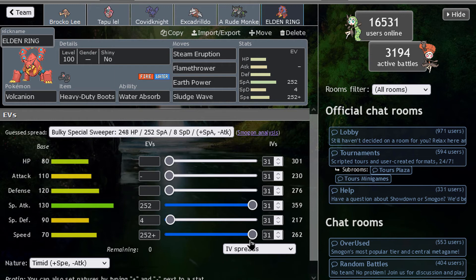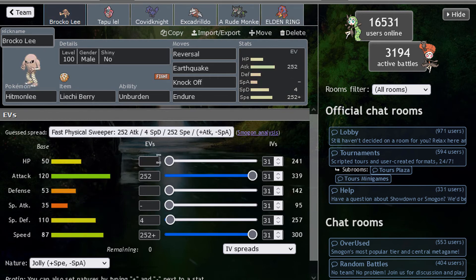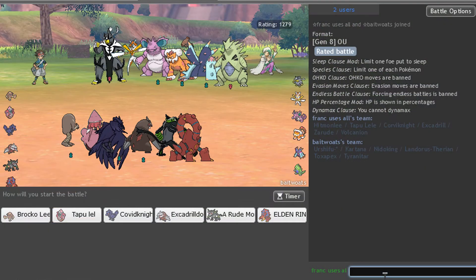Last but not least, we have a wallbreaker in Volcanion as well, which switches into Fairies pretty nicely. Goes for Sludge Wave, Steam Eruption, Flamethrower, and Earth Power as the last move — very nice. I think this team could do pretty decent. Hitmonlee can shine and do a lot of damage. It's very offensive — I think this is the best team for him. Let's see how it goes!